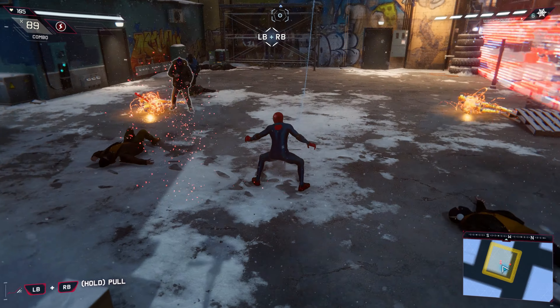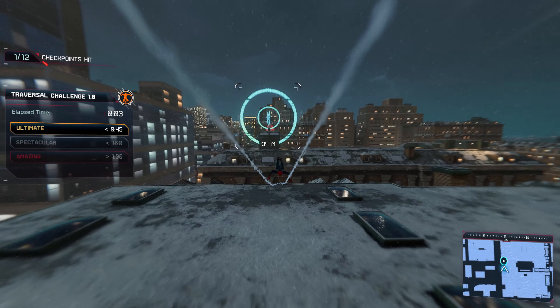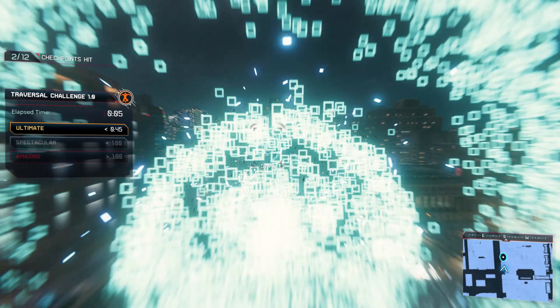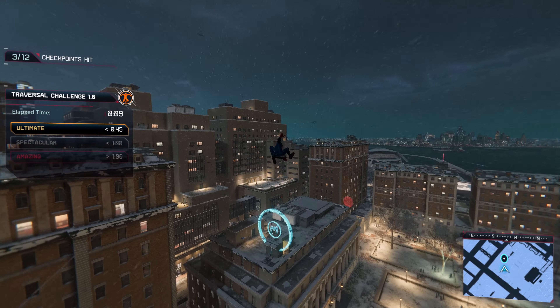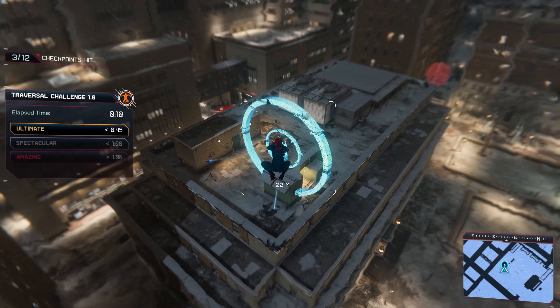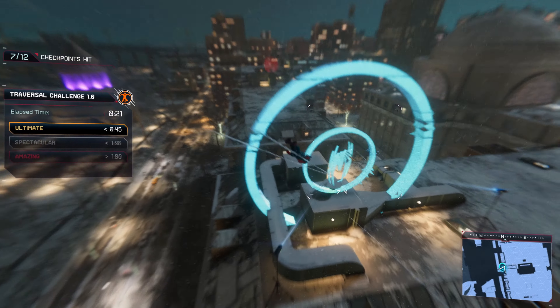Looks like Pete made stealth, swinging, and combat challenges. How about some point launch practice? That's it! A point launch is an essential fighter skill. When you've got a motor, web swinging will get you there, but point launching will get you there now.